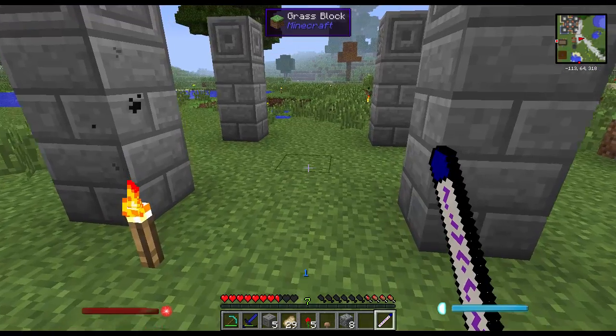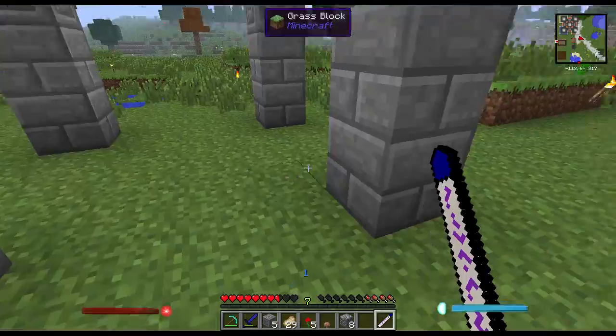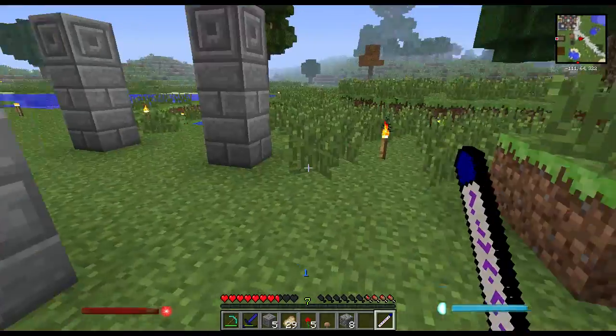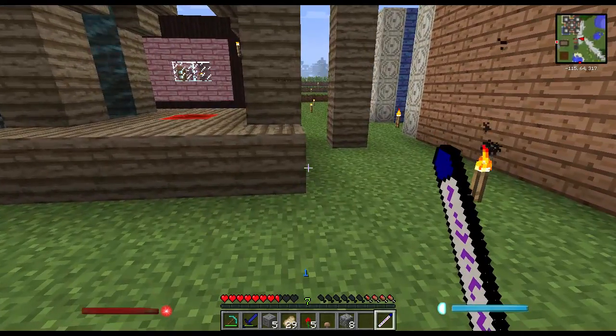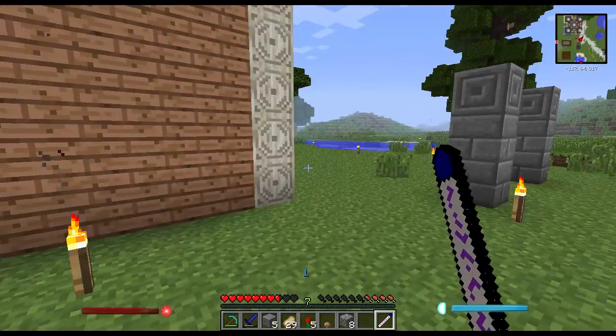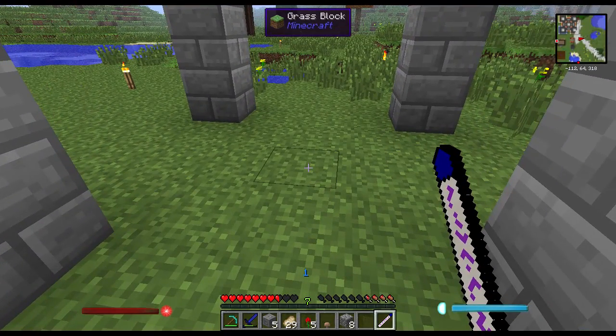That was really annoying. You make this blue chalk — and you can make different colored chalks; each kind of chalk makes a different type of nexus. We'll go into this in more detail, but you make it with glowstone, redstone, netherrack, and stone.